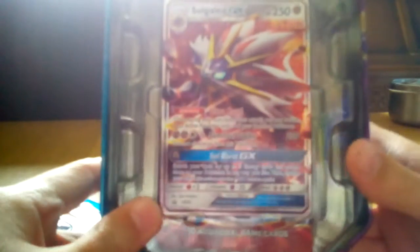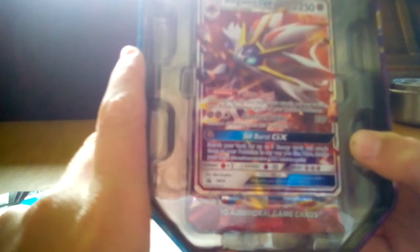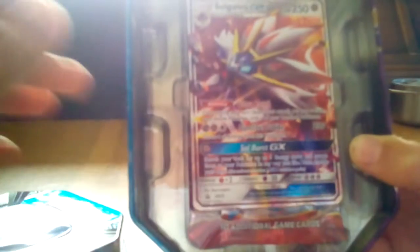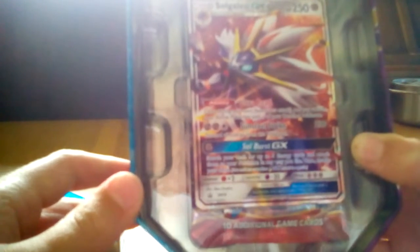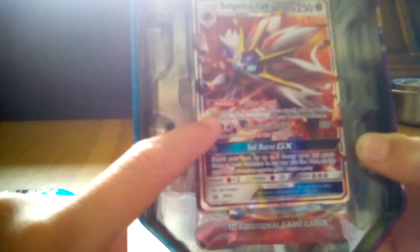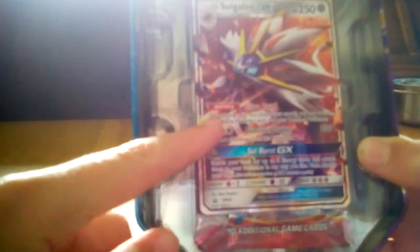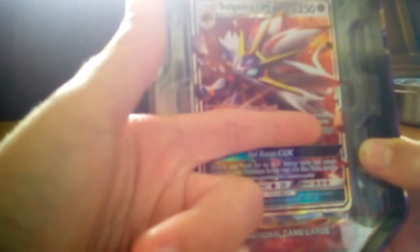The only attack that I look at for GX cards is mostly the GX attack. So bus: search your deck for up to five basic energy cards and attach them to your Pokemon in any way you like, then shuffle your deck. You can't use more than one GX attack in the game. But Sunsteel Strike looks better than the Sol Burst attack, although you do have to discard all the energies from this Pokemon. But if you have no energies on it, you can straight away do the third attack - that's pretty cool.